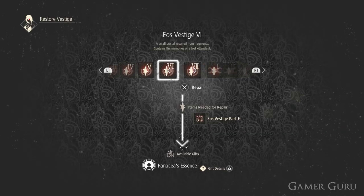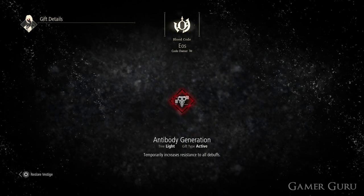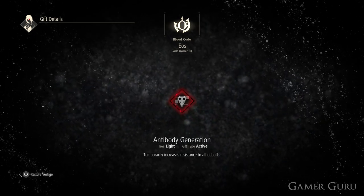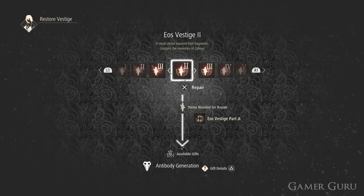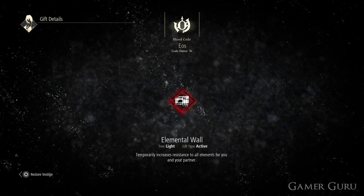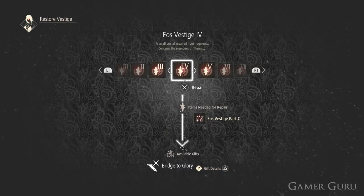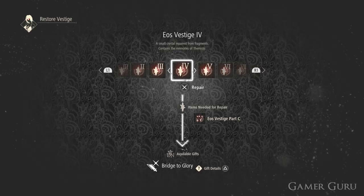Before we end the video, let's quickly check out which gifts we can get by restoring these Vestige parts. For repairing Eos Vestige Part A we can get Antibody Generation, which temporarily increases resistance to all debuffs. For Part B we gain Elemental Wool, which temporarily increases resistance to all elements for you and your partner. Part C will give us Bridge to Glory, which temporarily boosts attack power.